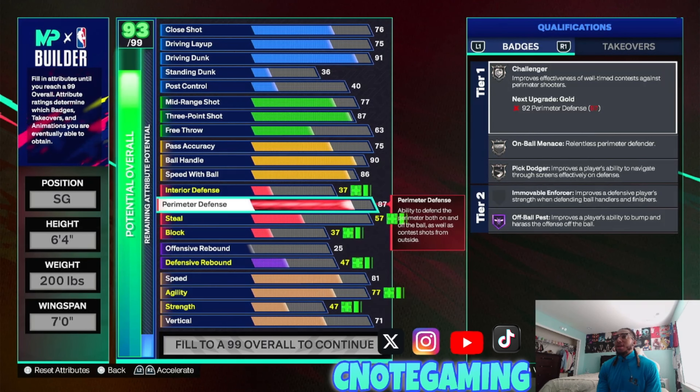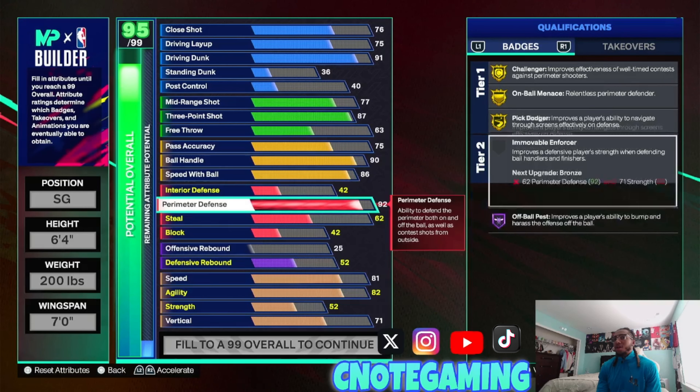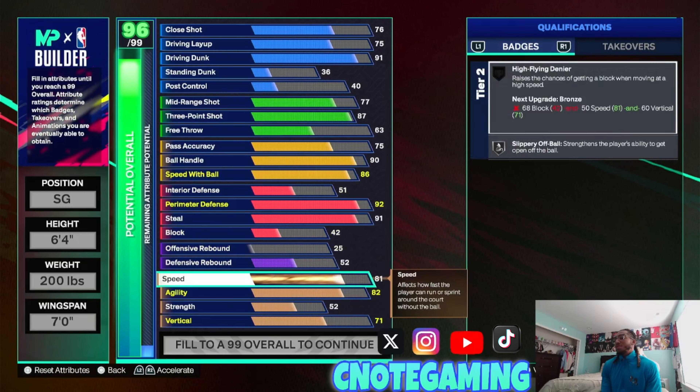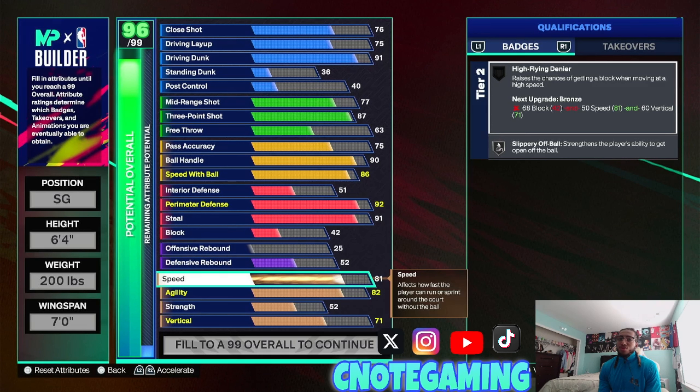Perimeter I put at a 92 — that gives us gold challenger, gold on-ball menace, and gold pick dodger. We're going to put that at 91, which still gives us those two on gold, and if you hit those last five cap breakers you can put this up to 96 and get them on Hall of Fame as well. Small guards are pretty much the meta this year — big guards really don't have any sigs and can't get open. Small guards get more attributes and better sigs, so you want to go small guards.